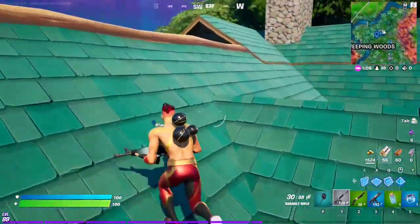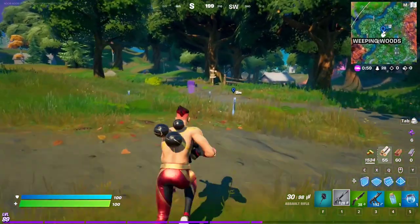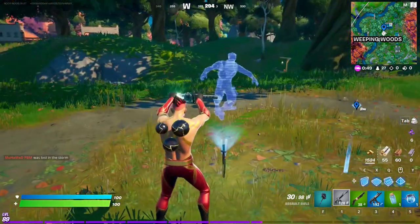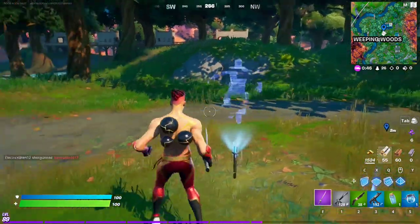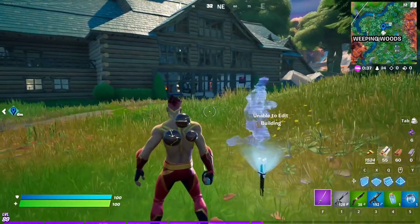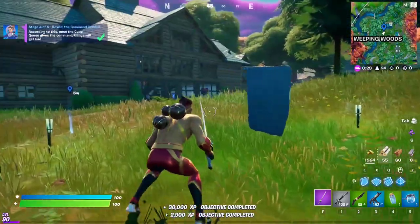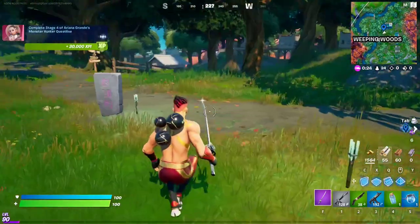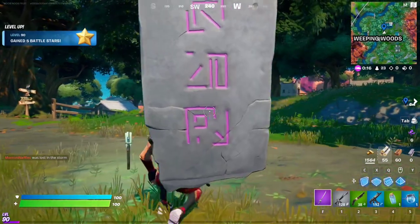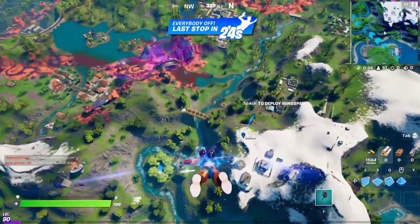Right here we are at Weeping Woods — at least here there are no zombies. Basically the idea is to go to this little location right here. There's a little prompt and you just have to follow the commands — follow the dance moves. So basically just crouch, jump, or emote depending on what the hologram says. And yeah, that's it — this is the symbol that is revealed. Beautiful. That's the fourth stage of the punch card completed.